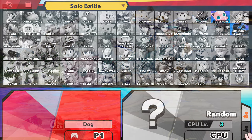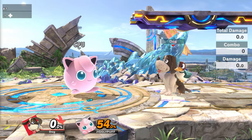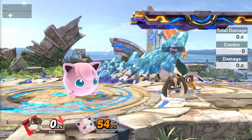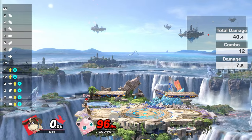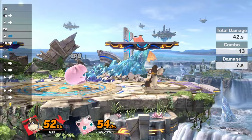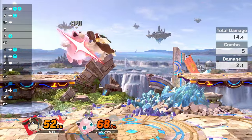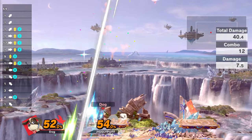Super lightweight characters are kind of an interesting case. I believe only Jigglypuff and Game & Watch fall into this category. Everything regarding the 50% rule also applies to these characters, but the only difference is that you have to full hop the second Clay Pigeon. With a little bit of Rage, you can do nasty stuff and kill at super early percent. If you are able to do a double jump back here, you will get the kill.